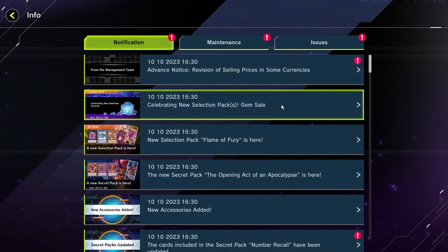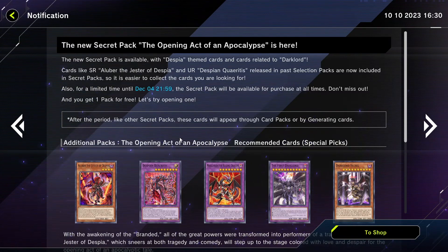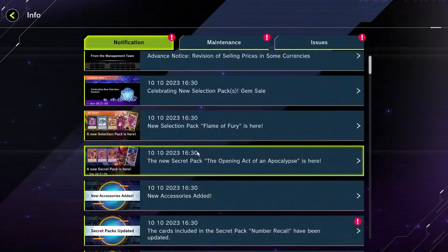This card is insane — it's extremely broken and powerful, it's gonna warp the meta. This box is just game-changing. Besides that, we got a new secret pack for Despia and Dark Lord. I think this is one of the better secret packs. Despia is a very good tier one deck straight out of the box — I'd recommend it for new players as well.